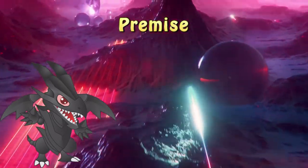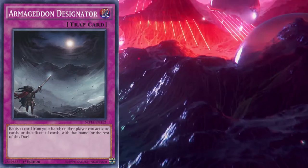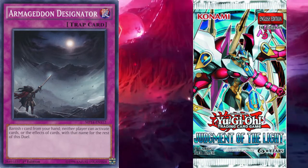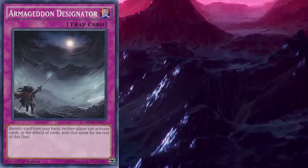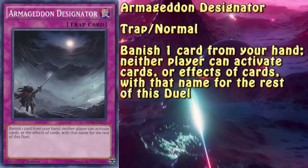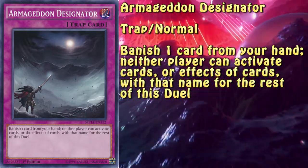Anyway, let's go to the topic of today's pilot episode. And here it is — Armageddon Designator. A normal trap first printed as a short print common in Judgment of the Light all the way back in August 2013, and was reprinted in the 2014 Mega-tins. This card did not see any competitive success whatsoever, and the effect is as follows: banish one card from your hand; neither player can activate cards or the effects of cards with the same name for the rest of the duel.